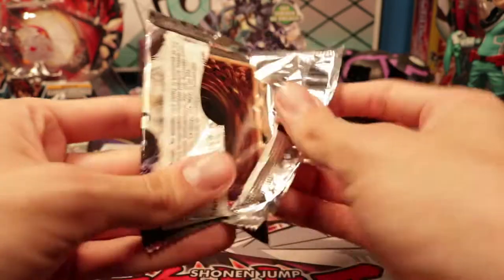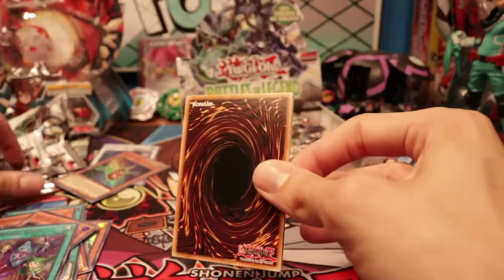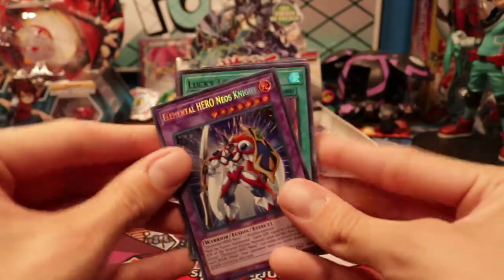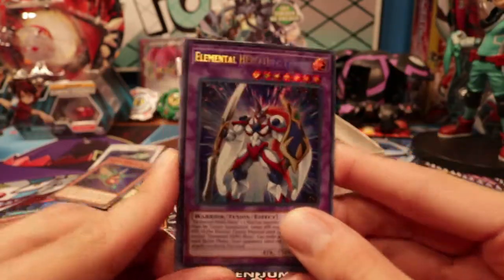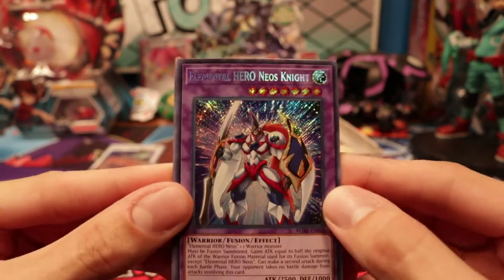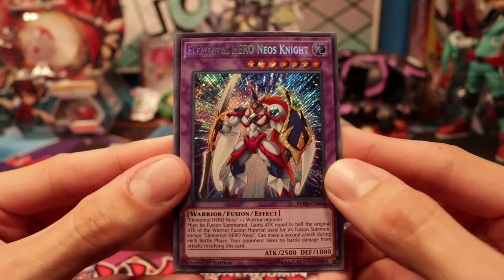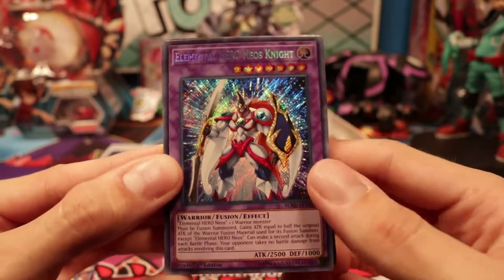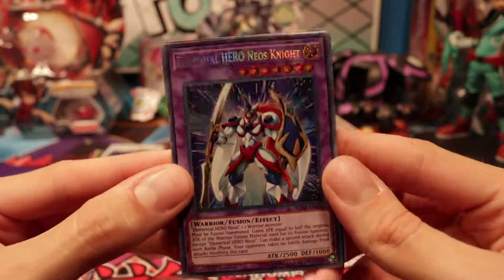This is a bit of a mess, because it's my first time doing something like this with a full booster box. Ooh — Elemental Hero Neos Knight! I knew this was reprinted, I didn't know it got a Secret though! I wanted this card! Oh my God, this is a classic one if you're running Bonds Beyond Time. I used to have the original printing but over time it went missing, so I'm glad. I didn't know it got a Secret though — that's sweet!